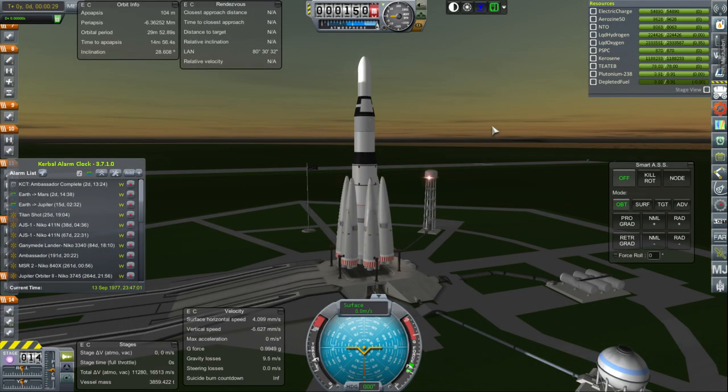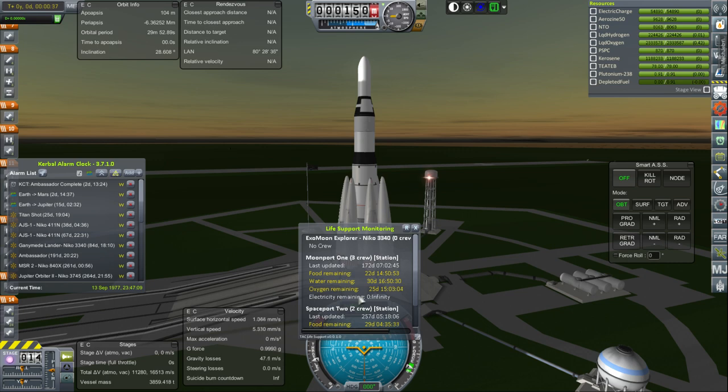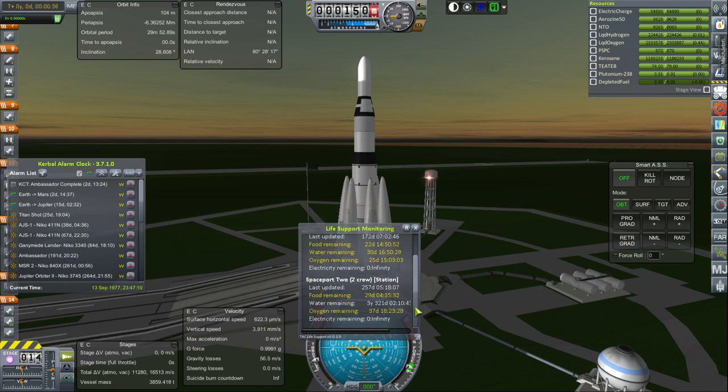Hello everyone, and welcome back to my Realism Overhaul series on Kerbal Space Program 1.1.3. In this episode, we continue our Voyager Window missions. We are currently at September 13th, 1977, and we have a few more missions to go. I might need to send my resupply vessels out before finishing them off.